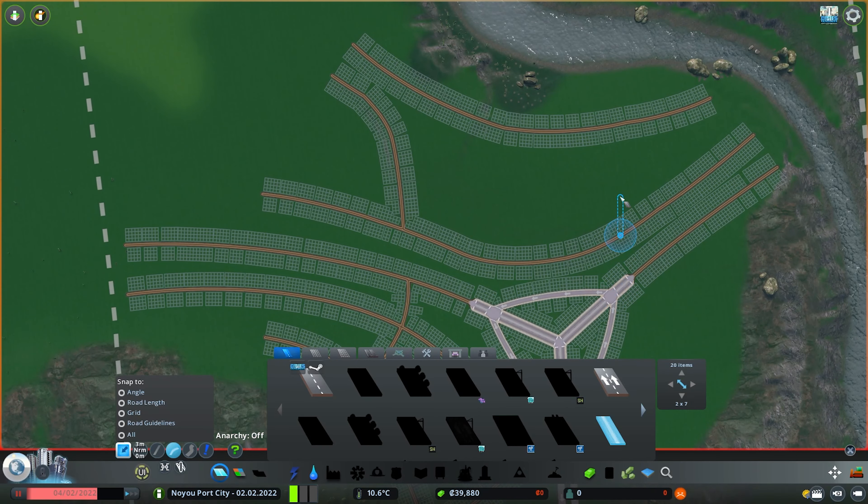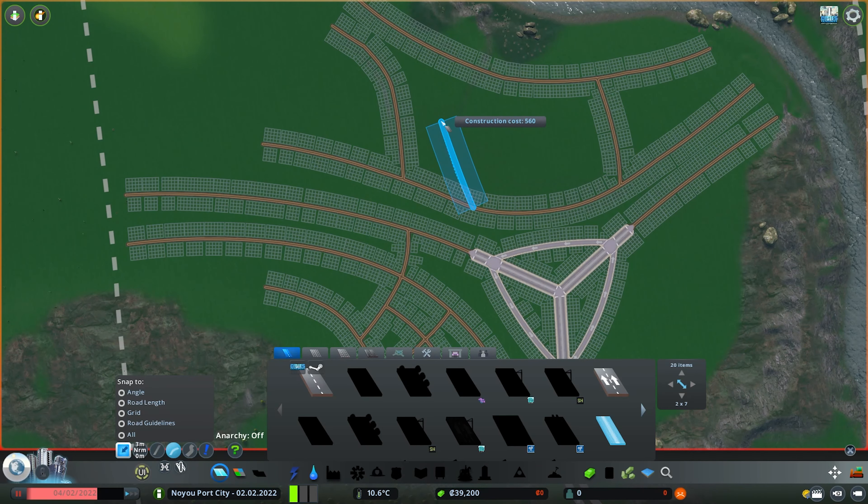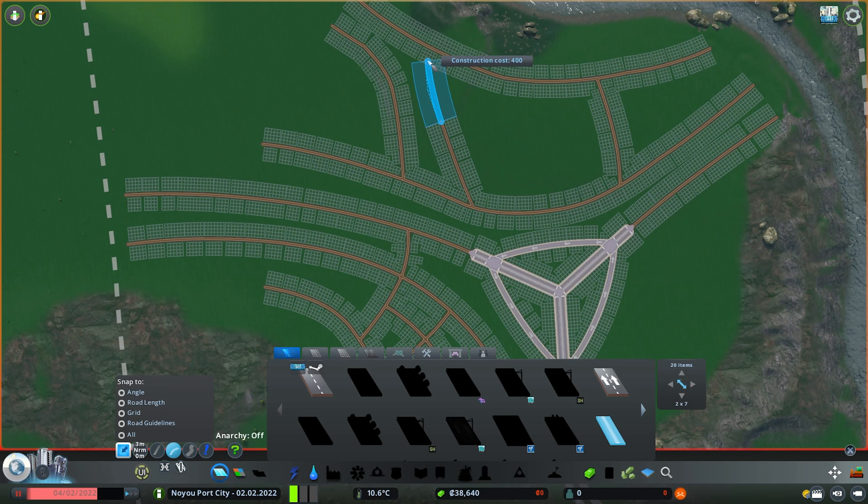Looking at the other roads from the other side, this goes in this direction, so I'll make it go like that. It makes sense that it kind of breaks off here, and we could have at least two dividers.